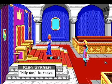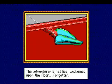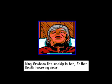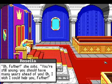That face always scared me. 'Help me,' he rasps. The adventurous hat lies unclaimed upon the floor, forgotten. Alexander is still in his ratty old clothes from the last game — he hasn't even had time to change yet, and already he's dealing with this. King Graham lies weakly in bed, Father Death hovering near. I've never heard Death referred to as 'Father.' Grief is suddenly overwhelming for Rosella, and she flees from the room.